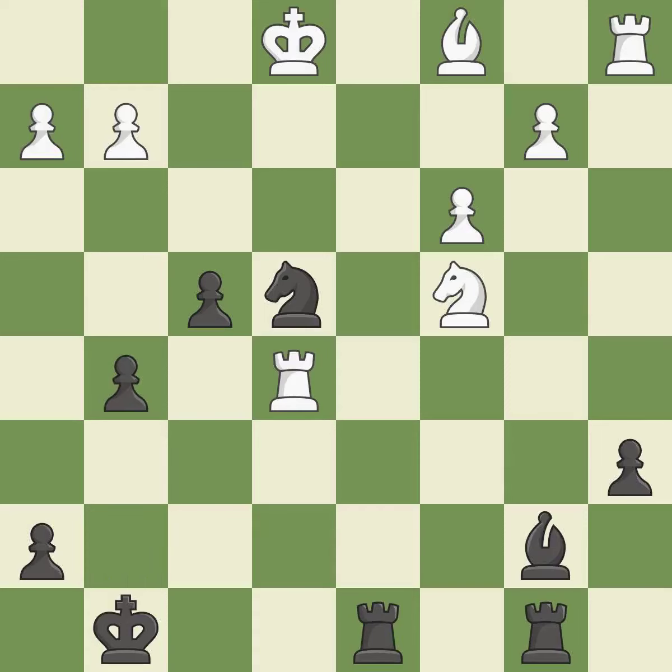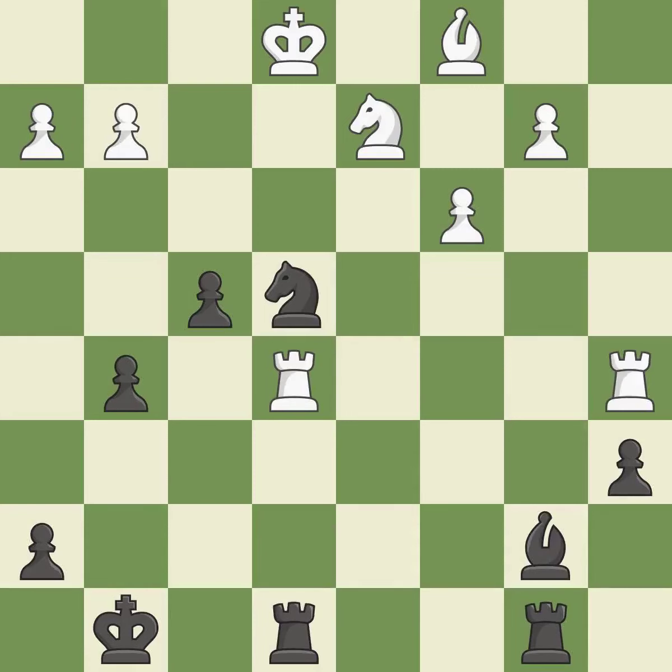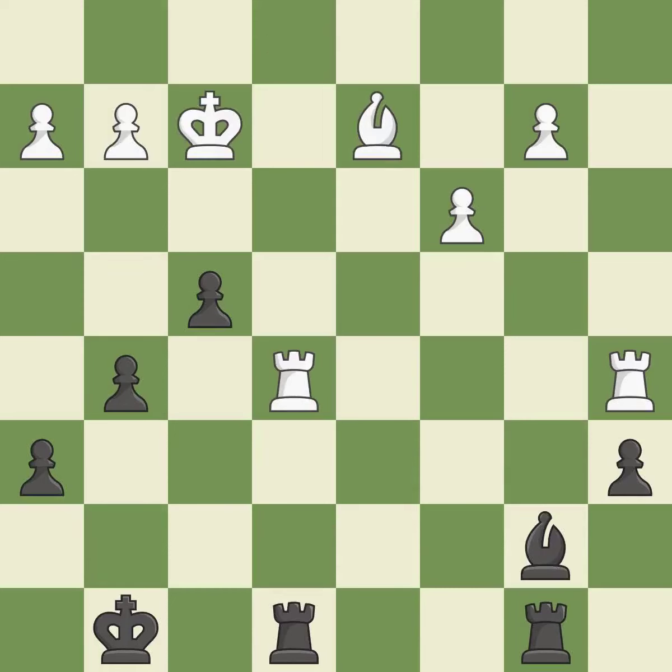This defends a pawn that was under attack and had no defenders. This offers an equal trade of pieces. This protects the attacked knight. This defends the attacked rook. This threatens to win a pawn. This reveals an attack on a pawn. Takes back. This threatens to reveal an attack on a pawn — excellent. This defends the attacked pawn. This prevents the opponent from being able to reveal an attack on a pawn. This is an equal trade — excellent. Recaptures. This is the start of the endgame and white is equal.